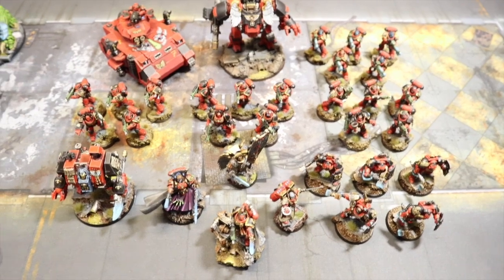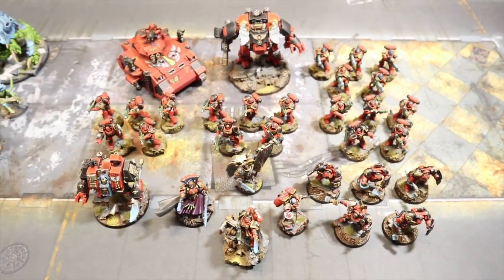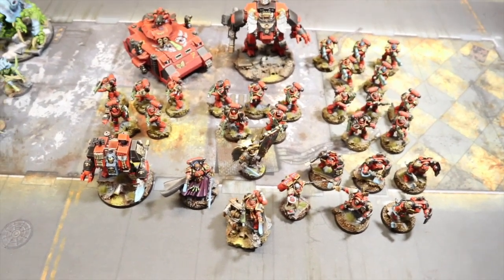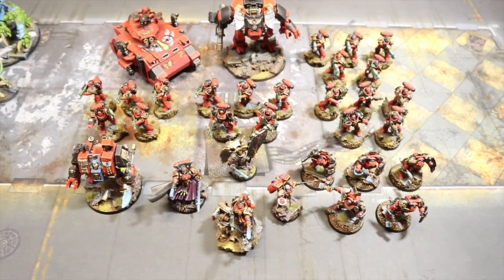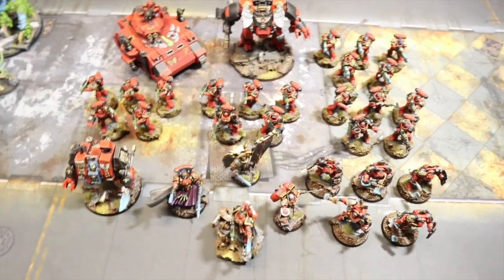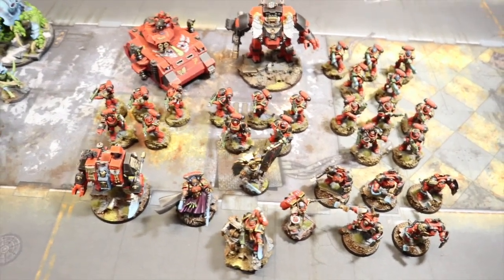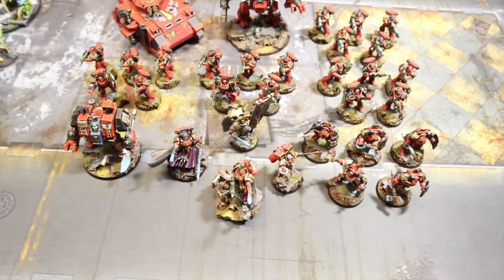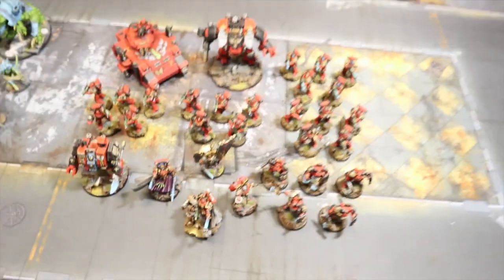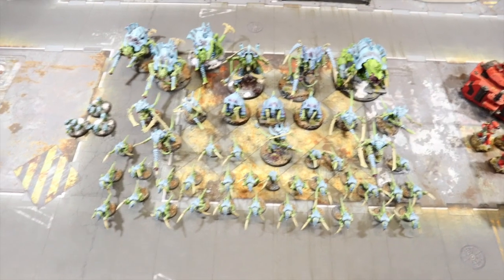We've also got a Baal Predator with all the Blood Angels goodness. That comes in at 1500 points. Everything is freshly painted and redone. The army totals nine command points but one has been spent on an extra relic — the relic bolt gun — giving us the relic banner as well.